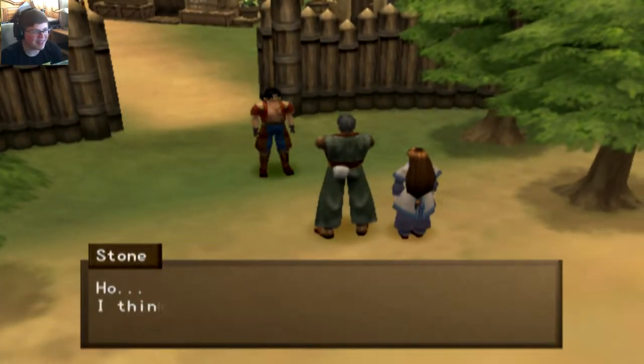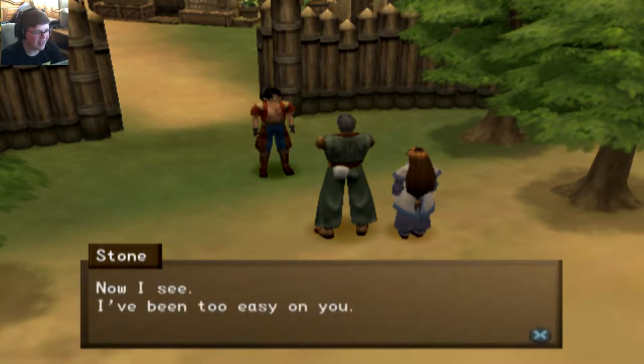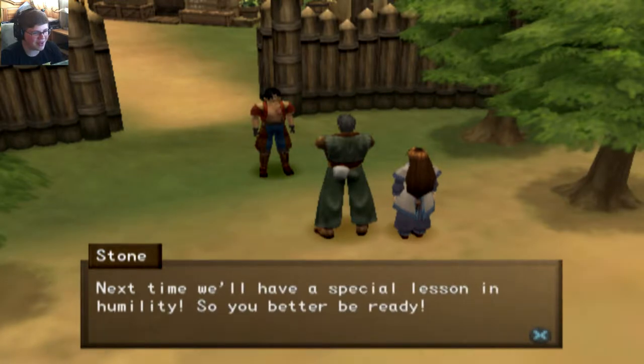Old guy. Master. I think we need an ice lift to stop your head from swelling. Now I see — I've been too easy on you. Next time, we'll have a special lesson in humility. You better be ready.